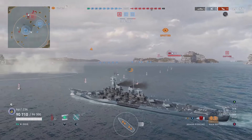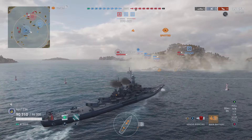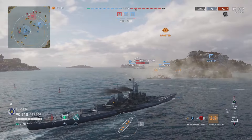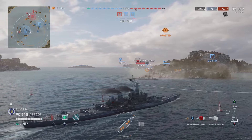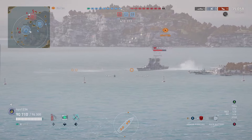Boom! Kill number one, first blood — another citadel hit, and that is going to start the killing here in the Ohio brawler build. We hit him a couple of times, couple of citadels — back to port for your newly minted campaign ship. We've got a Kronstadt over there now.